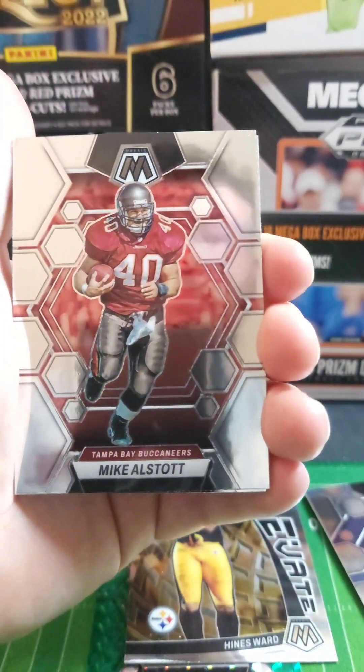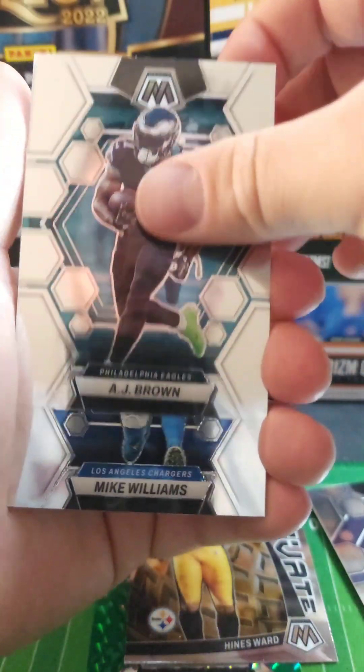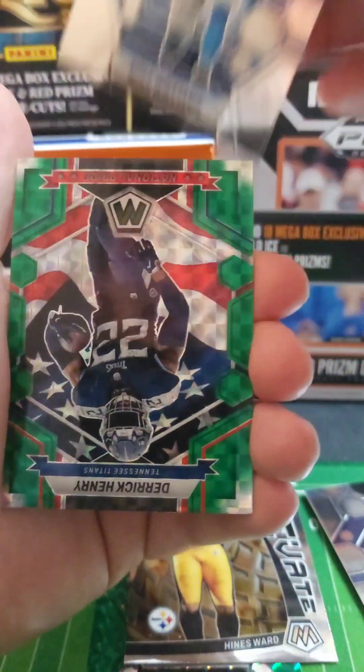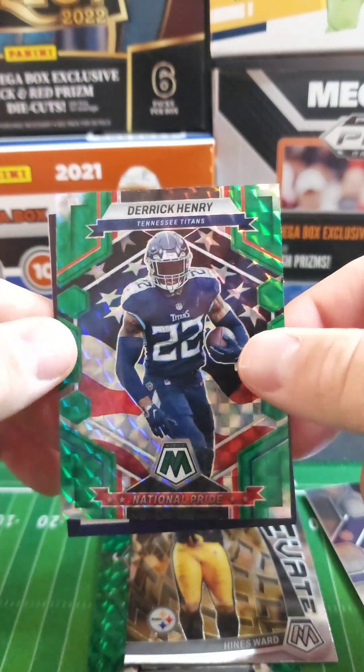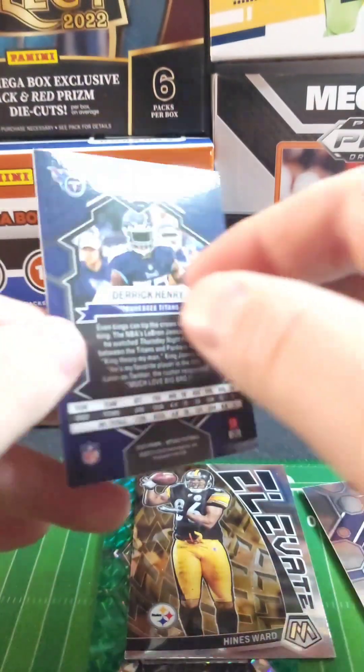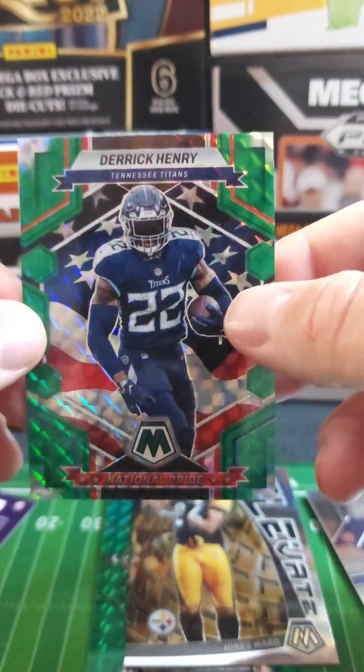Old Manning — oh that's cool. More Brown, Williams. Oh nice, Derrick Henry — American Pride, or whatever that's called. That's a sweet card, I like that one a lot. National Pride, I apologize.